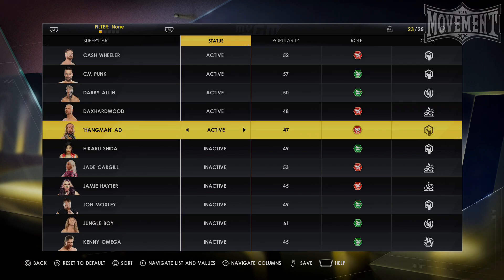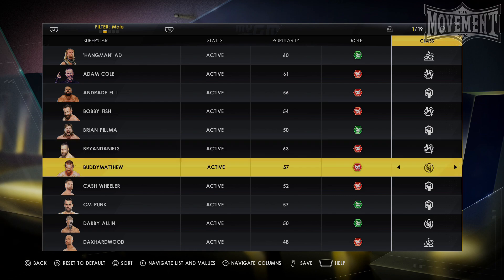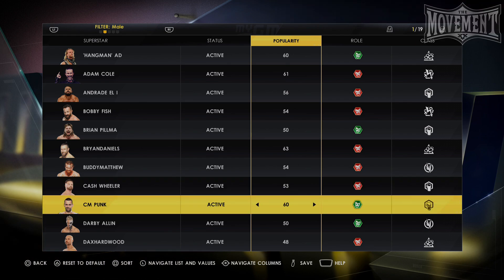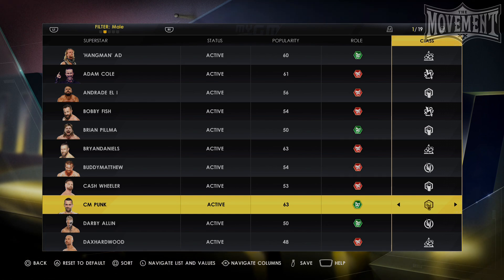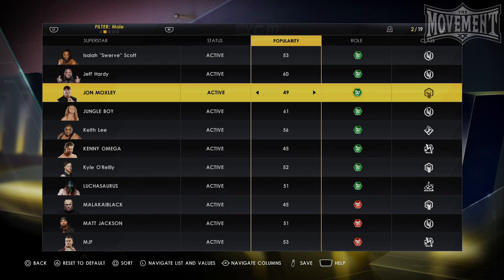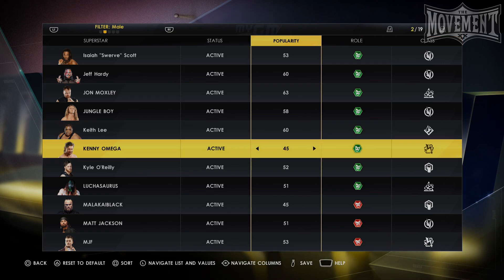Once you've set the people you'd like on the roster, you'll want to edit their popularity, role, and class so they are accurate to the real person. For main eventers, set popularity around 60 to 63; mid-carders at around 55 to 60; and lower carders at around 45 to 55 — anything lower and they'll be difficult to use on your shows. For legends, set those between 60 to 70 depending on how you feel about them. As for classes: the arrow symbol is specialist, the wing symbol is high flyer, the fist symbol is fighter, the brass knuckle symbol is brawler, and the mountain symbol is giant. Make sure you have a nice range of classes in your draft pool so you can put on good matches — if you feel like you've put too many fighters on your roster, make the next one a brawler instead to mix it up.